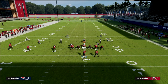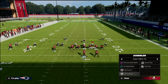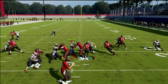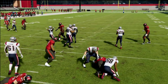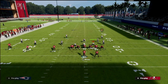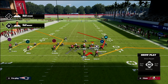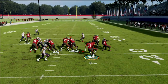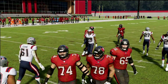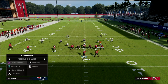Against a man-aligned defense, you have two options. First is the counter — don't motion Godwin since they'll follow him in man coverage; leave it and play a game with their user. If you can beat him, great. If not, go to the QB Power. Put your ball carrier on conservative, and with a man-aligned look the running back becomes a lead blocker — you can pick up big yards. It's a simple three-headed rushing attack: run left, run middle, run right, in a way that's really hard for the user.